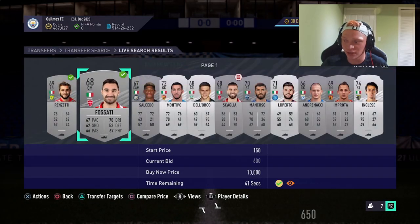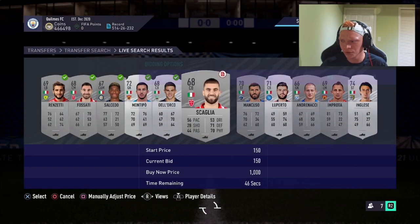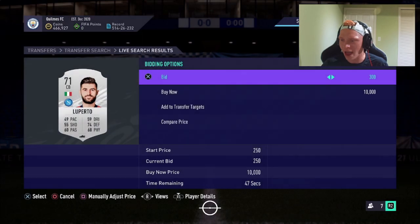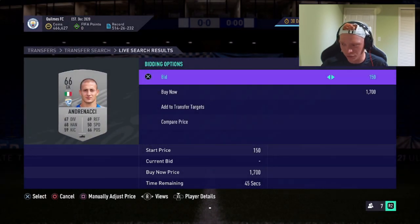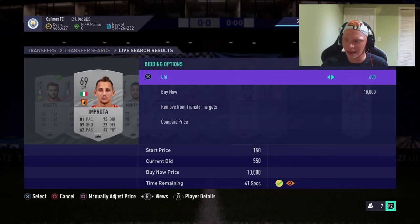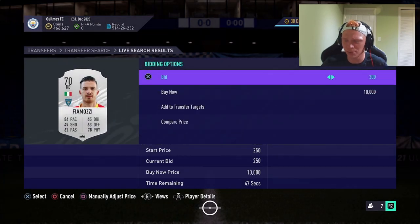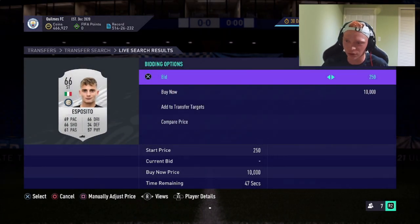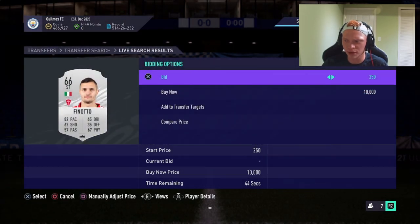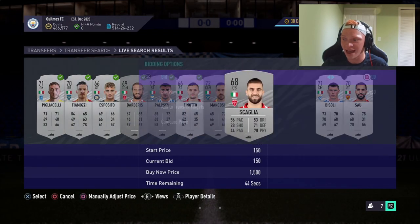The first way is to just go through and bid on every single card for whatever price is sitting there — bid on absolutely everything. This is the simplest way of going about these cards. When they're going for 800, you're only going to lose 40 coins on tax, so if you pick a card up for 600, you're still making 160 coins after tax.